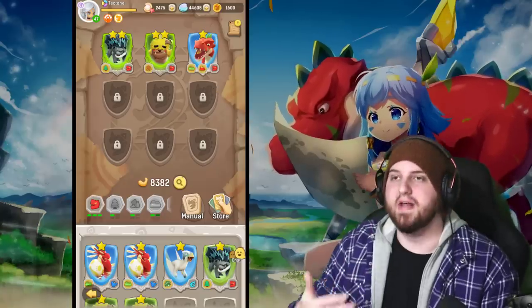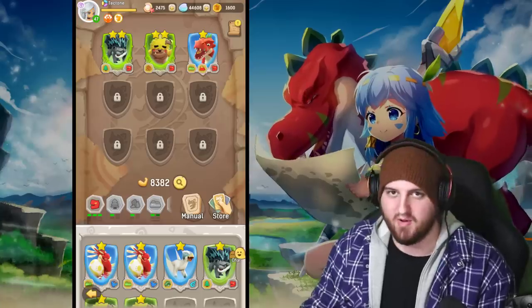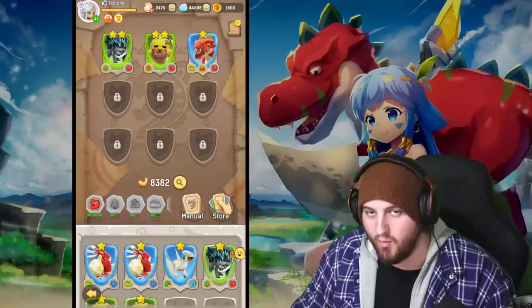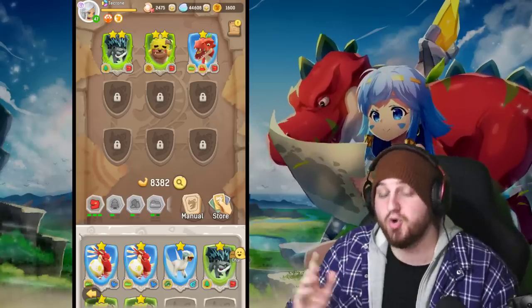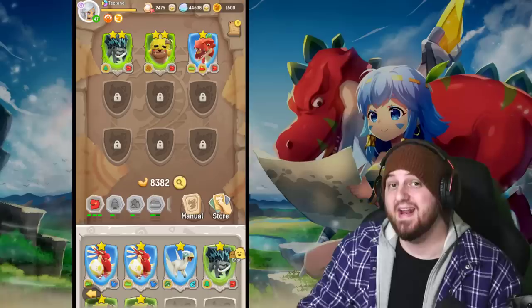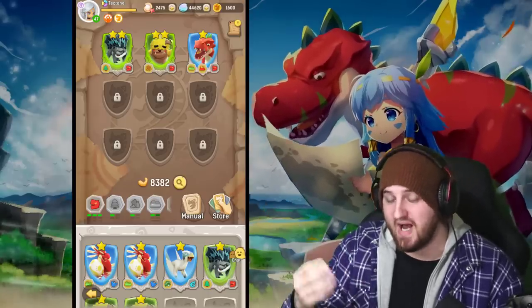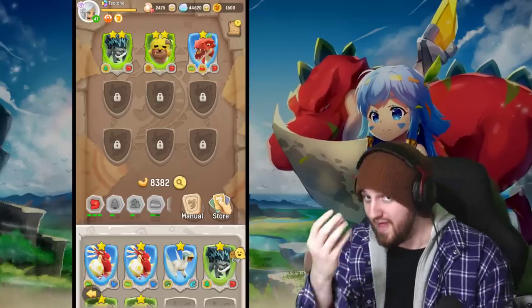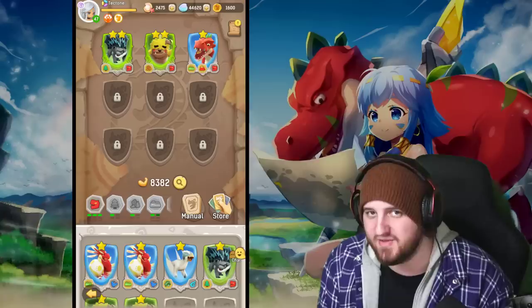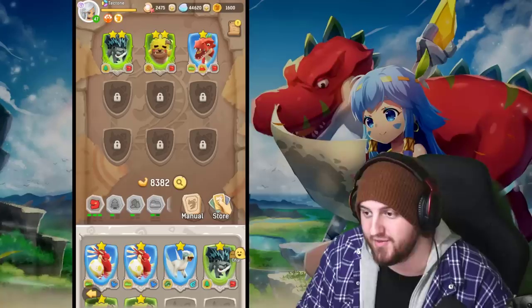Now let's get down to the actual card process — it's very simple. Buying one one-star card gives you a one-star. Buying three one-star cards grants you a two-star. Getting three two-stars — nine one-star cards in total — fuses them to create a three-star. So you need nine cards total to make a three-star.